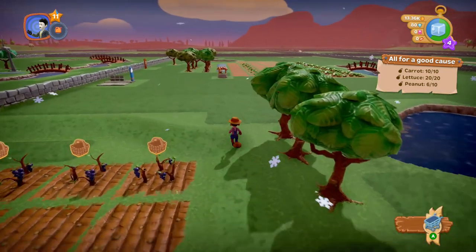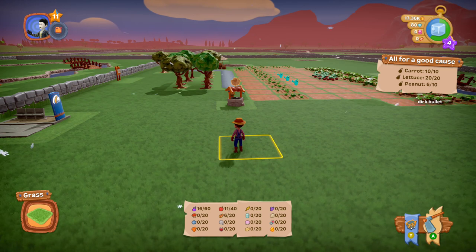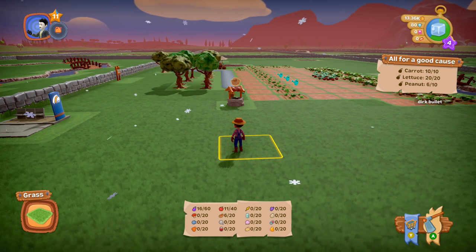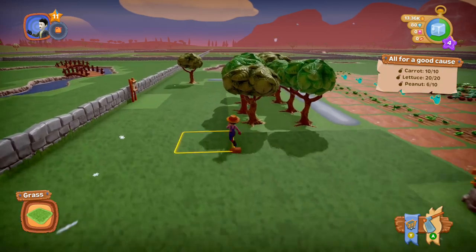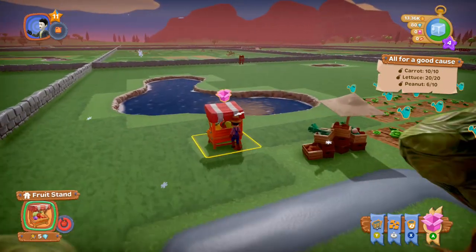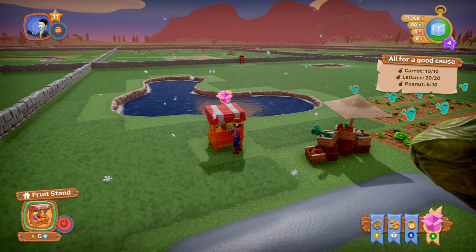You want all the trees together so you're not running up and down the map. You can press the right trigger to go faster. And pressing the small button to the left of the Xbox button brings up your inventory. There are all kinds of buildings and stuff to plant — fish, pigs, cows — there's a lot to do.